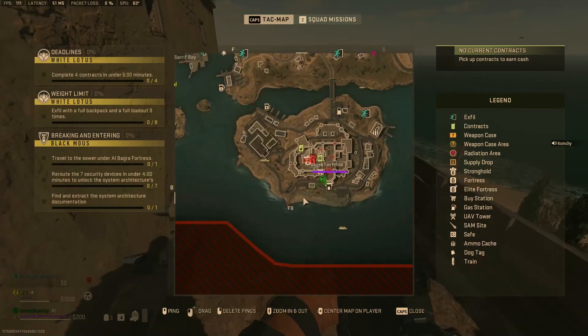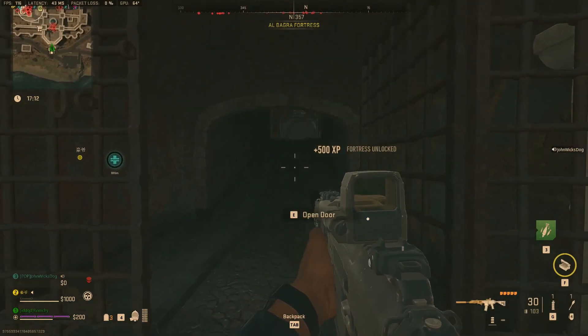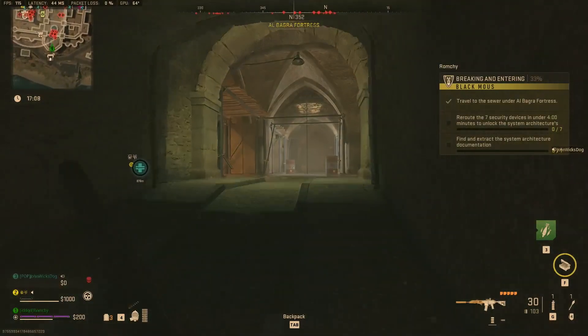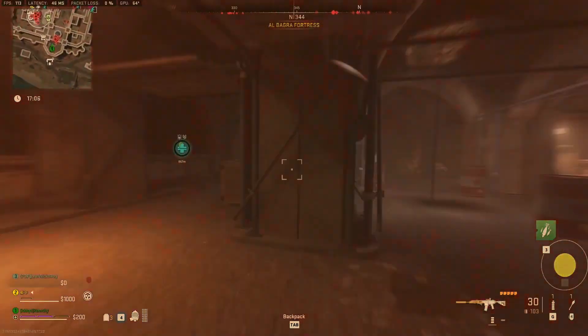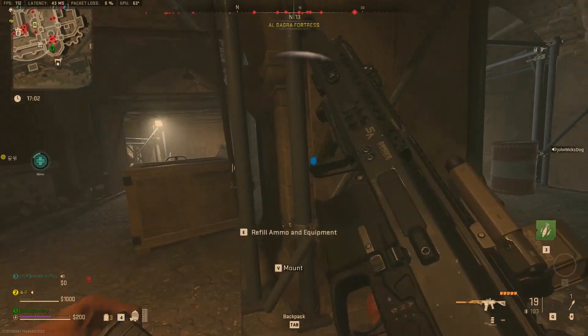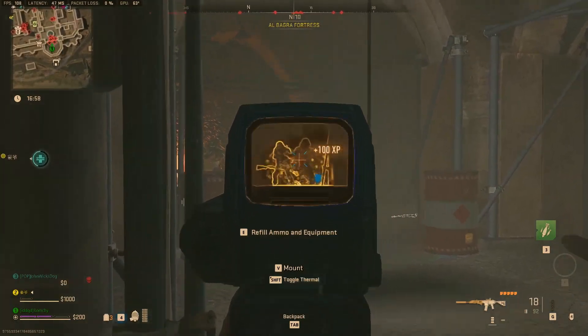Once you have the key, make your way to the Albagra Fortress here. Now, before you unlock the door, you need to remember these two things. In season two, they changed the spawns of these bots, so they're set up kind of like a firing squad inside the fortress — so go in slow and use stuns. And secondly, as soon as you unlock the Albagra Fortress doors, the timer starts counting, so make haste.